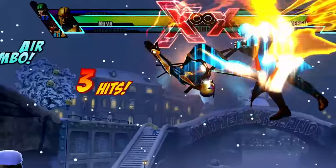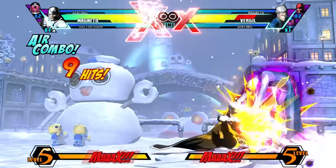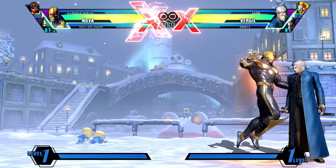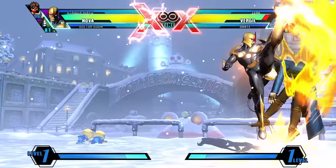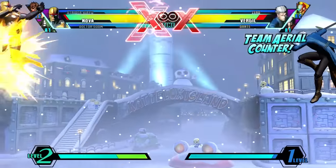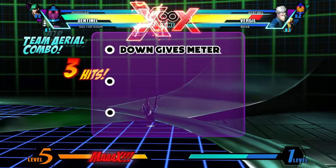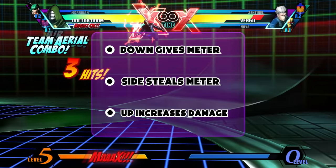TAC, or Team Aerial Combo, is a mechanic built into the game. At any time while you are comboing an opponent in the air, you can select one of three directions — up, down, or side — and press the S button to attempt the TAC combo. If successful, your next character will come in and you can continue to combo. The trick, though, is that your opponent can do the same thing while being comboed. If they select the same direction as you, the combo will break and everyone will get reset to neutral. Each direction also has a unique property: down gives you a full bar of super meter, side takes away a full bar from your opponent's super meter, and up gives you more damage for that combo.